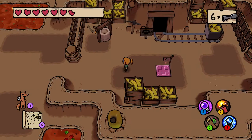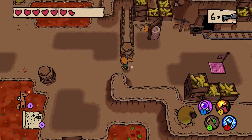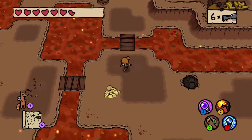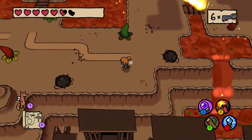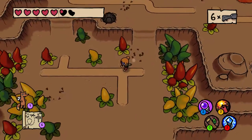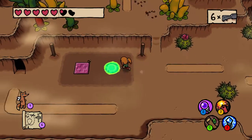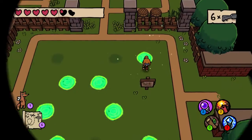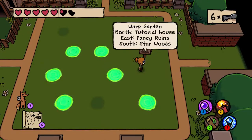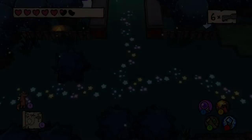I wonder what dungeon number that was. Our map was blinking so I hit the map button. I guess we'll go to the recommended place. I should have probably hit up the health thing first, because this meadow doesn't have a health thing. If the next dungeon's there, I'll get my health there — there's always a health thing at a dungeon.